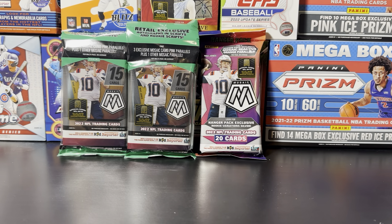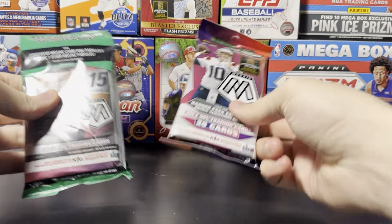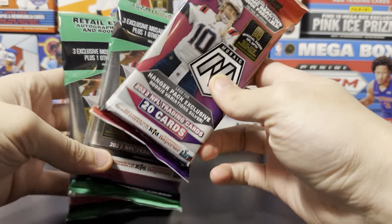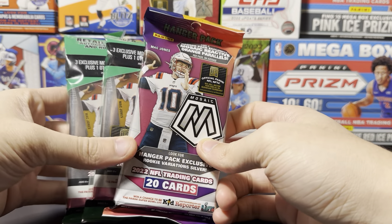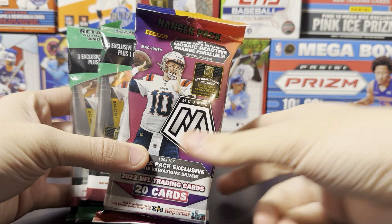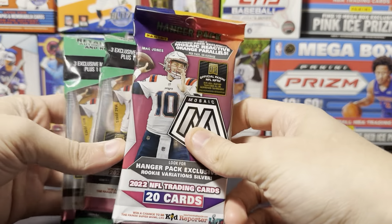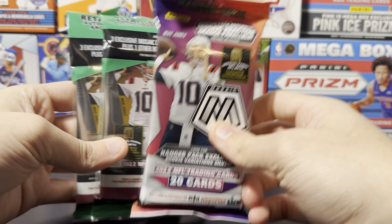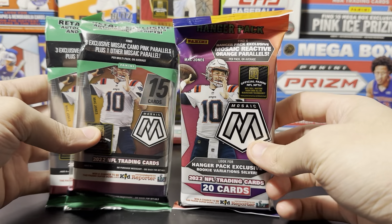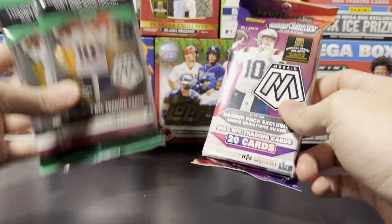What's up everyone, Super Unlucky Cards here back with another video. Today we are opening up some Mosaic football. I got my hands on some solos and one hanger — two solos, one hanger. I'm gonna compare the two. I do have some blaster boxes coming but they didn't arrive today. I want to do a comparison of all three eventually. These solos are around $14-15 each and the hanger is about $25, so basically two solos equal one hanger.